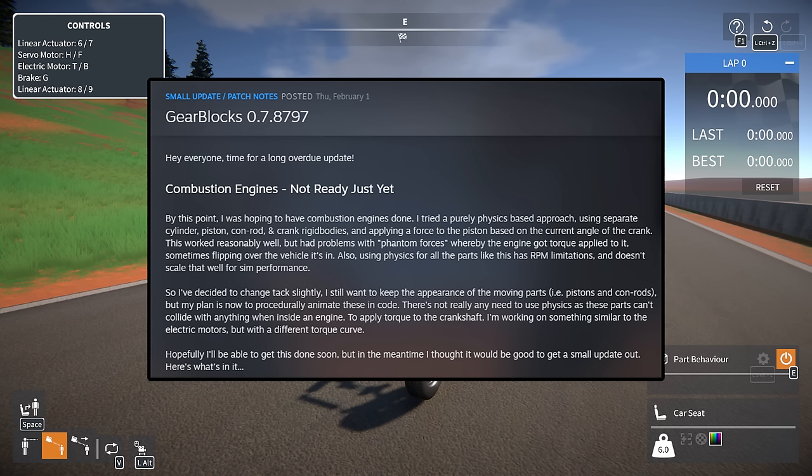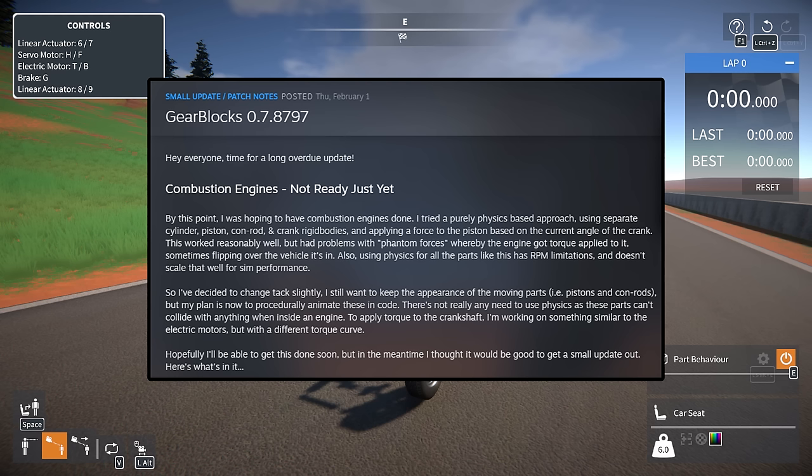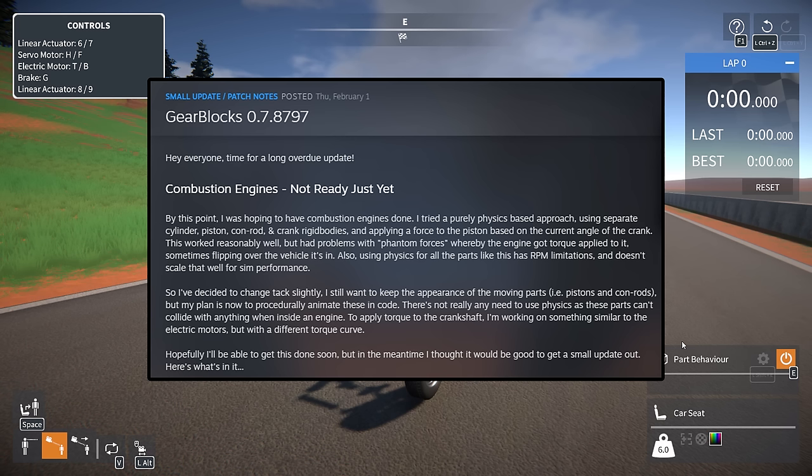The dev has decided to change tack slightly — he still wants to keep the appearance of moving parts like pistons and conrods, but plans to procedurally animate these in code. There's no need to use physics since these parts won't collide with anything inside the engine. To apply torque to the crankshaft, he's working on something similar to electric motors but with a different torque curve, and he'll get a small update out in the meantime.